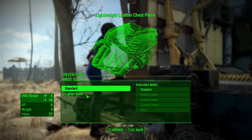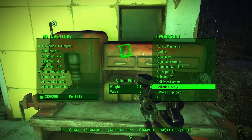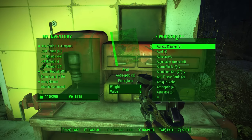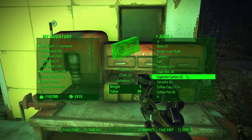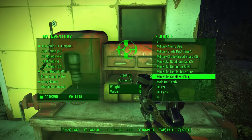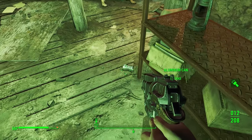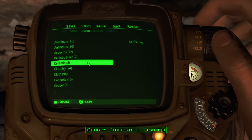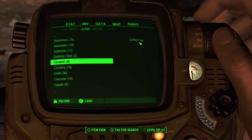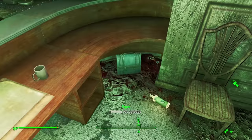All of this crafting revolves around junk you find in the world. At a workbench, you can press T on PC, triangle on PlayStation, or X on Xbox to immediately transfer all your junk into that container — do this at all your settlements so you're not carrying heavy stuff. The most important junk to look for is ceramics, aluminum, and adhesive. Also always pick up cigarettes and pre-war money as they're great for trading — they don't weigh much and have high sell value.